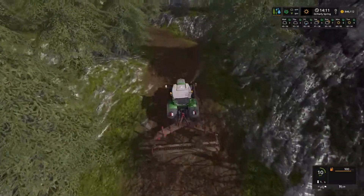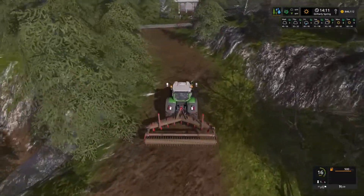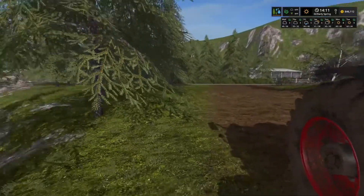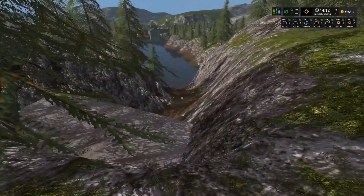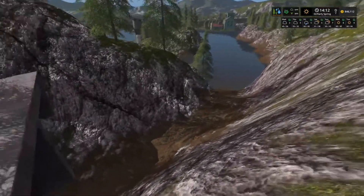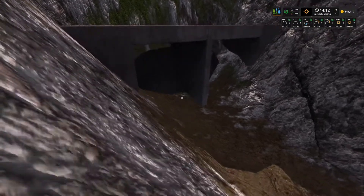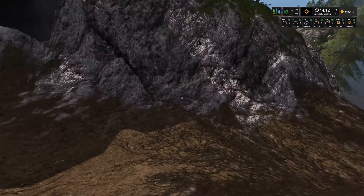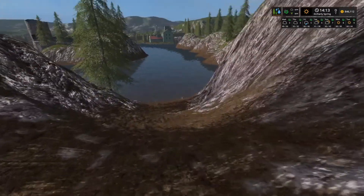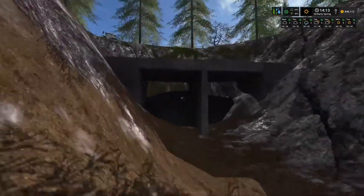I found something interesting on this map too. I suppose with console it would be almost pretty impossible, but it looks like there's a water outlet here. I suppose we've had waterfalls on console maps. It almost looks like it kind of was. I thought that was kind of pretty cool. Oh well, back to work, I suppose.